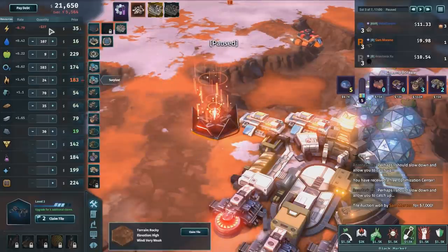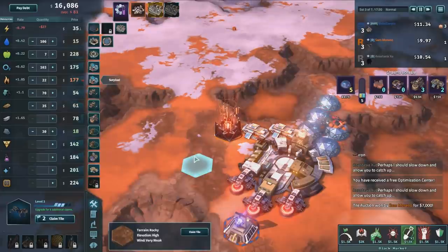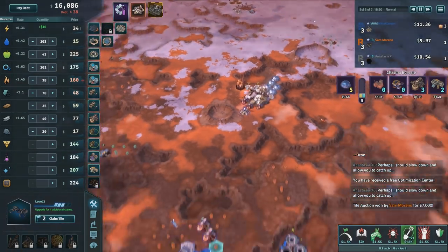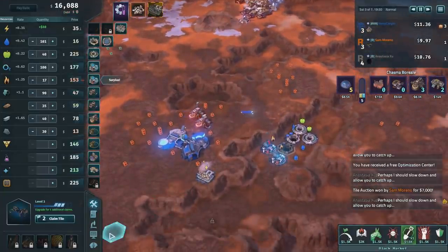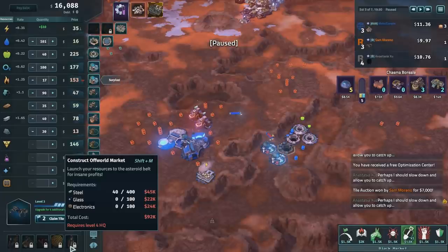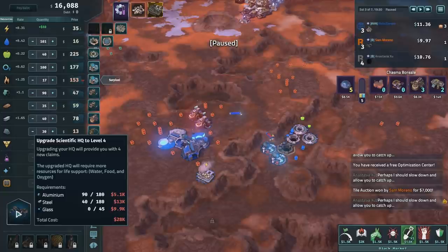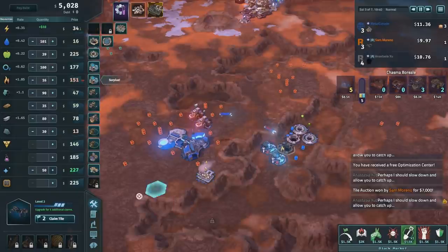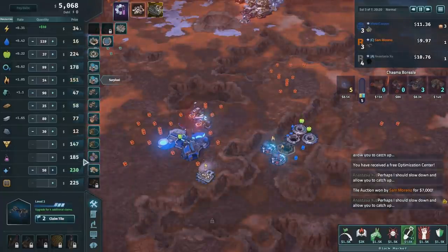So what we want to do now — the signature HQ has been upgraded. I want to construct the off-world market, for which I need a level 4 HQ. We're level 3 right now and need lots of aluminium, steel, and glass. Glass is increasing in price, so I'm going to buy it preemptively — we'll need 45 of it. It was quite expensive, but I have the glass now. The price will probably keep going up unless it suddenly falls.